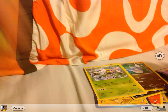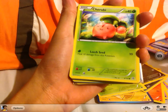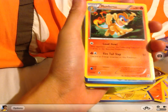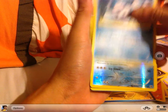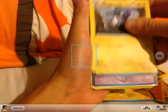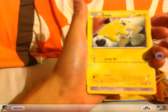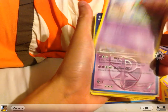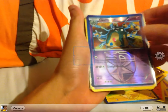For my Plasma Storm collection, I have Cherubi, Sewaddle, Chimchar, Monferno, Sharpedo, Vanillite, Cubchoo, Magnemite, Rotom, Joltik, Koffing, Curllia, and Giratina.